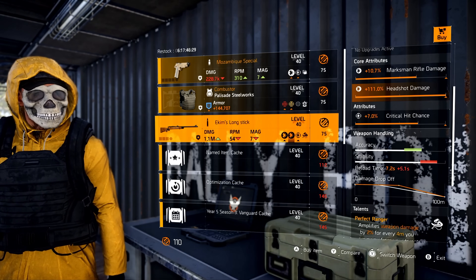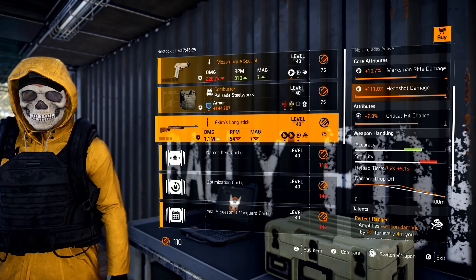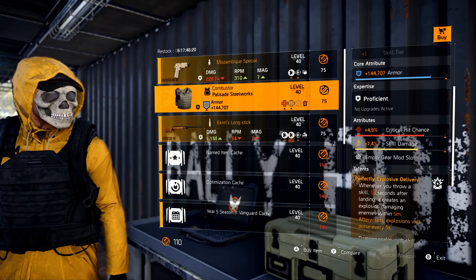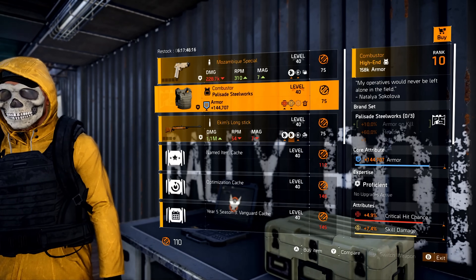I would just recalibrate the bottom attribute off for damage to targets out of cover or damage to armor. The Combuster's a good one to look at — I'm not a big Explosive Delivery fan, but this does look good.